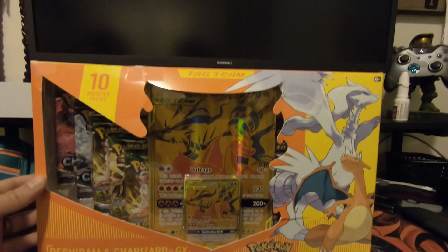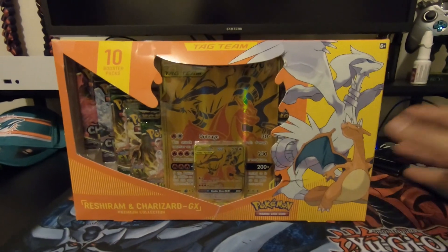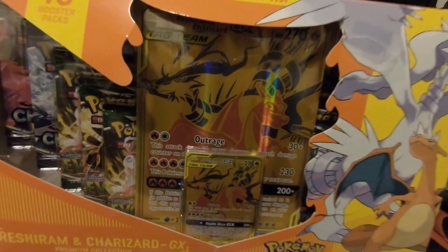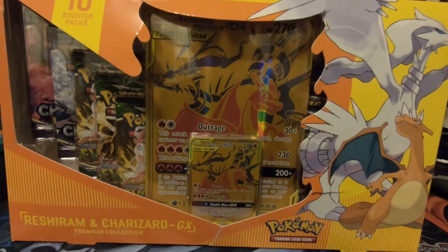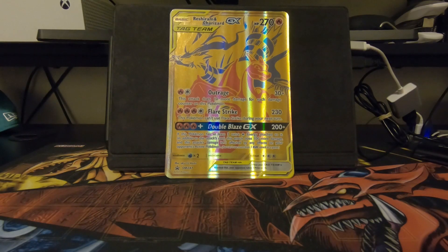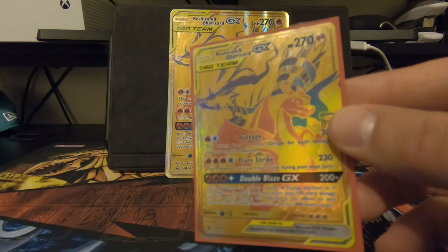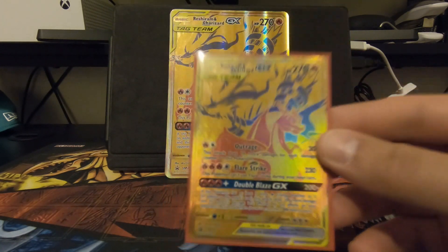Alright guys, so this is Lava Bros. We're going to open up this Charizard Reshiram pack with the GX tag team. Look at that — I love it. That is an awesome graphic, and the alternate color. You see here we got the large Charizard card. This pack also came with the regular size card. It's beautiful, look at that.